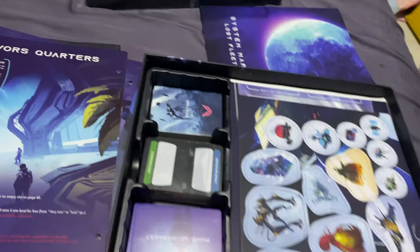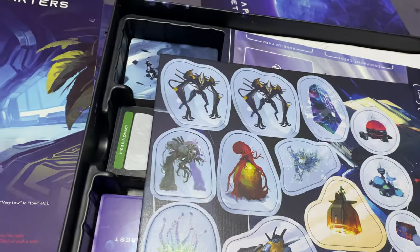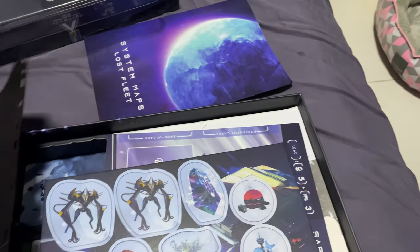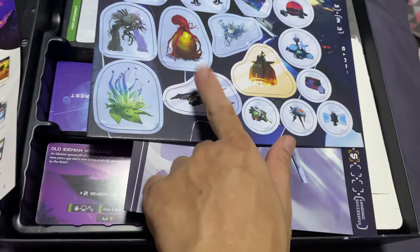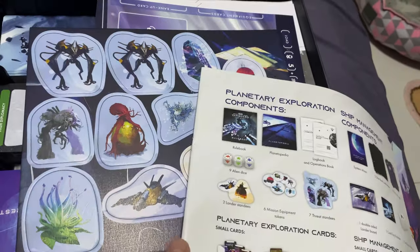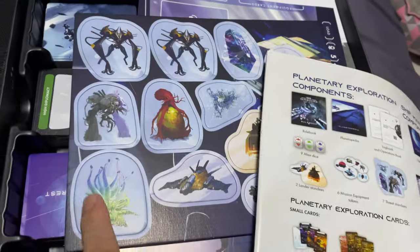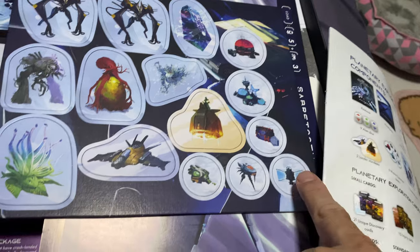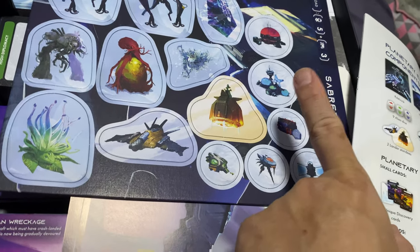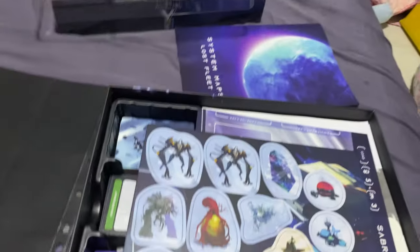Now we have the standees - there's only one sheet so if you have it all you're probably not missing anything. You have two new landers - one called Leviathan and one called Saber-Tooth. There are seven threat standees, and six round mission equipment item standees. That's all the standees that come with the stretch goal.